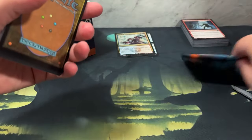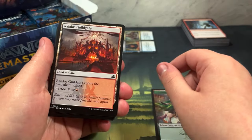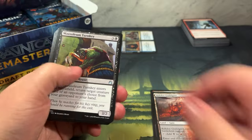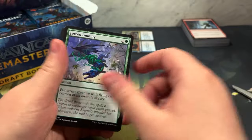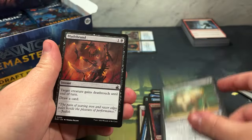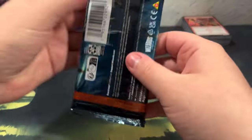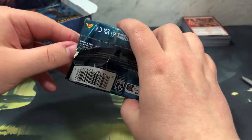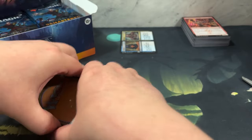Let's keep the ones worth over a dollar in a separate pile. Oh, we got Izzet Guild Gate. Illusionist's Bracers - that goes for a little bit, we already own one but we'll take another. $2.47, and this is a retro frame. I like the retro frames better to be honest. Call me weird but I prefer older cards versus newer ones. I think it's the nostalgia factor - you very much started when you were younger.